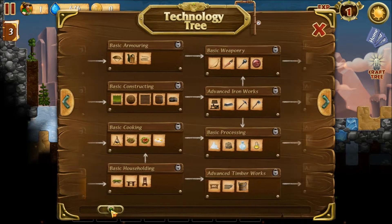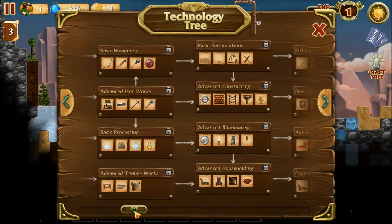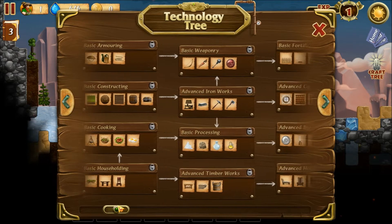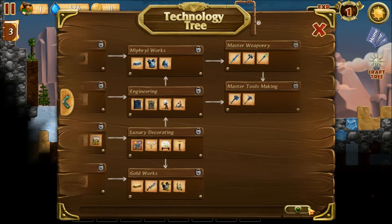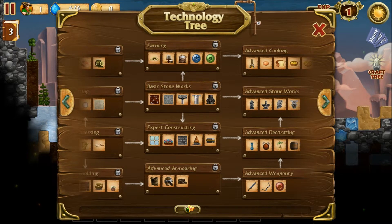New items. There are new items — we have wooden ice spikes, ice spikes, and the Mithril staff. We also have a big chair; I have no idea what that means, but it's a big chair apparently.